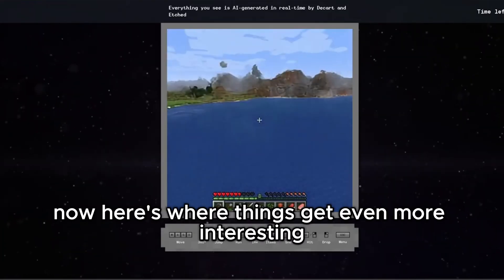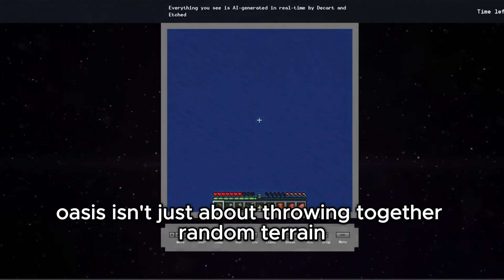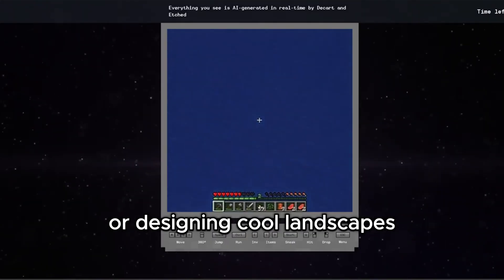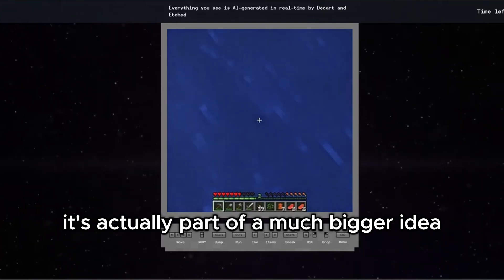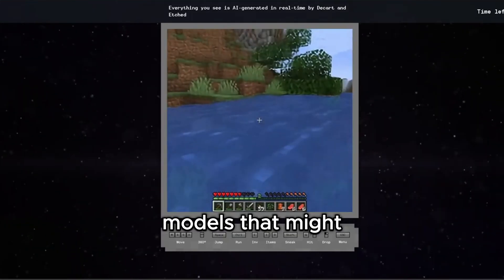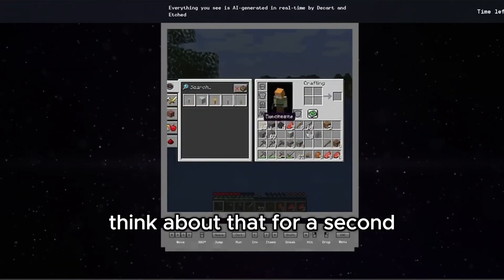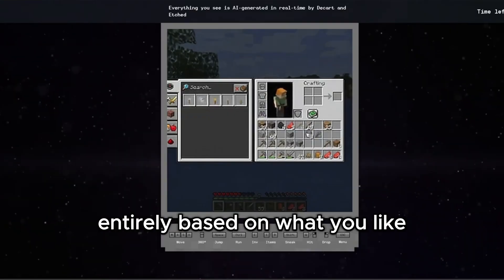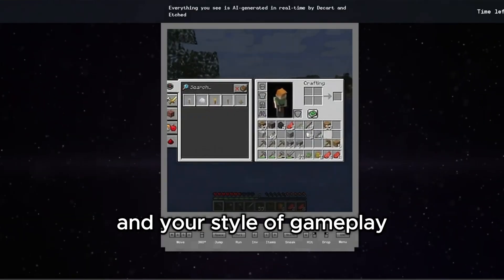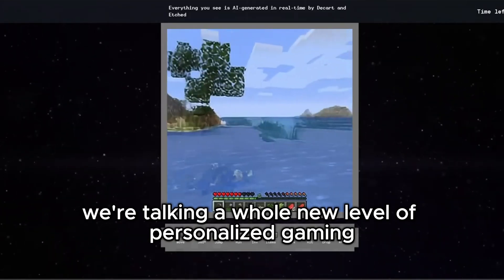Here's where things get even more interesting. Oasis isn't just about throwing together random terrain or designing cool landscapes — it's actually part of a much bigger idea. This kind of technology could pave the way for AI models that might one day replace traditional game engines entirely. Think about that for a second: games that are generated entirely based on what you like and your style of gameplay. We're talking a whole new level of personalized gaming.